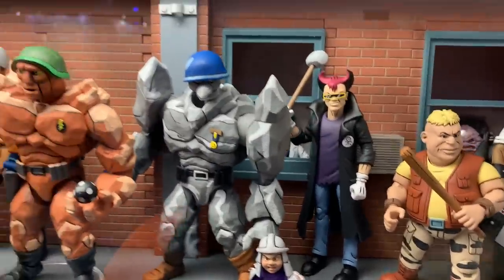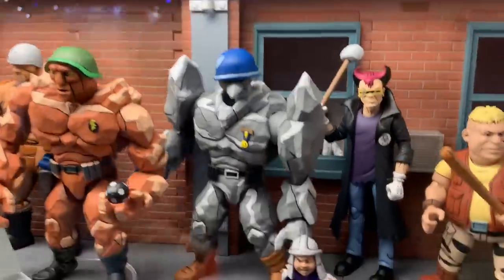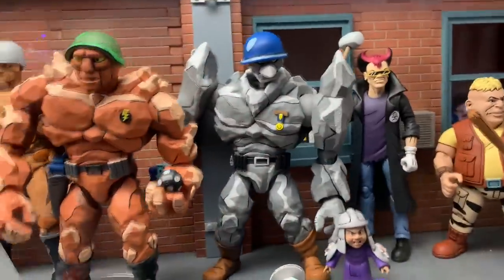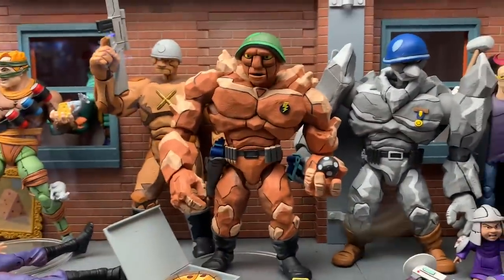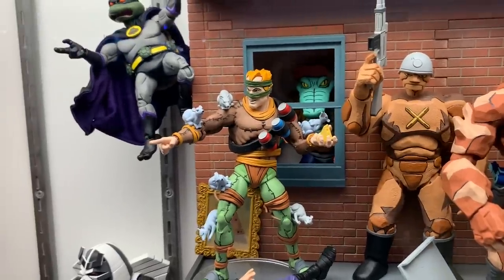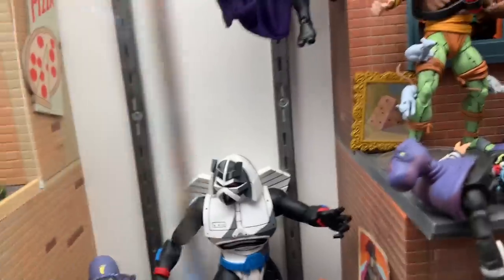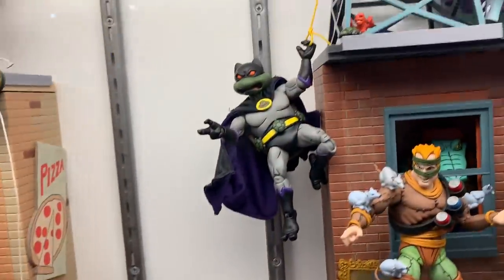If you look behind, there's a Baxter Stockman wearing like a Shredder helmet. There's a big crowd behind me so it's a little tough to maneuver. You got the Rock Soldiers. You got the Rat King right here. You can see Leatherhead in the back. Look at that portrait with cheese — I don't know what that is, but it's cool. And there you go — Dark Turtle.